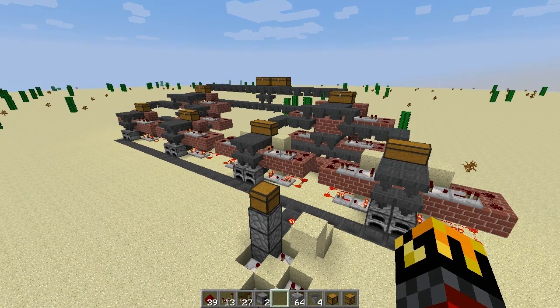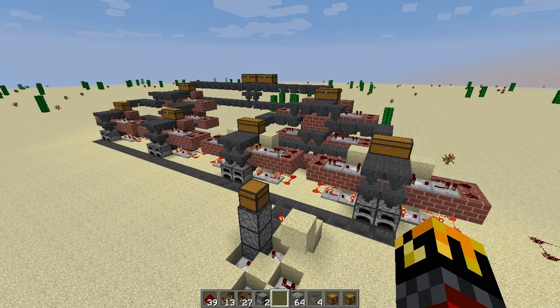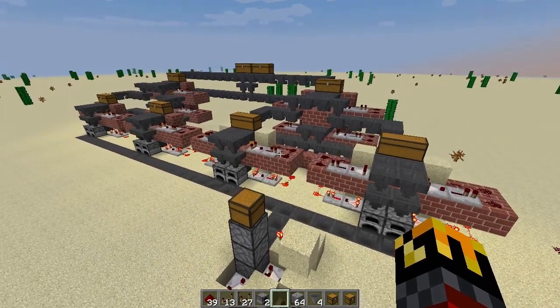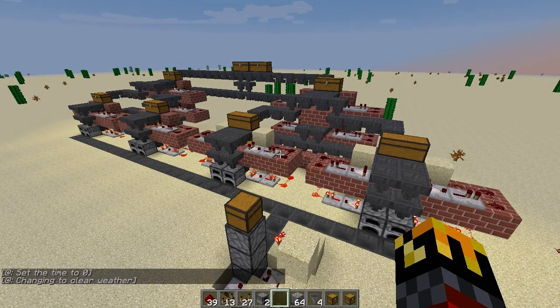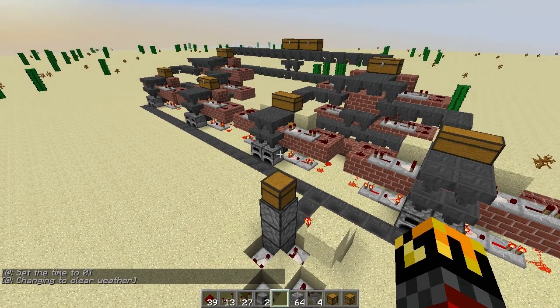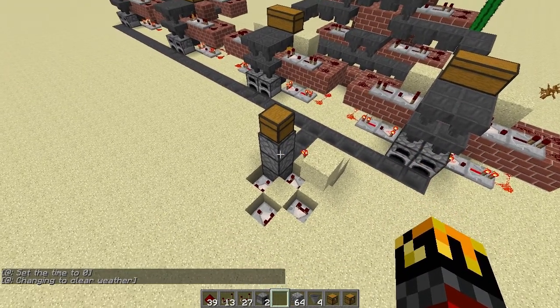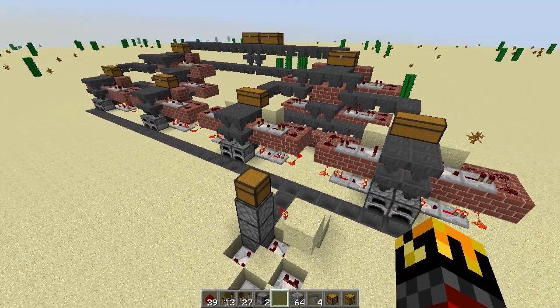At first glance, it does appear to be extremely complicated, but once it's broken down to its constituent components, it's really easy. There are actually only three parts of this furnace. The first part is splitting the items from each of the chests into two outputs — this part gets repeated over and over again. The second part is the furnaces themselves — that's relatively simple. The third part is the elevator to take things back up to the general location of the source.